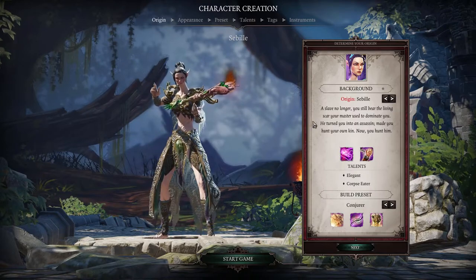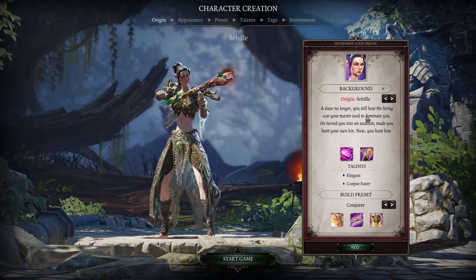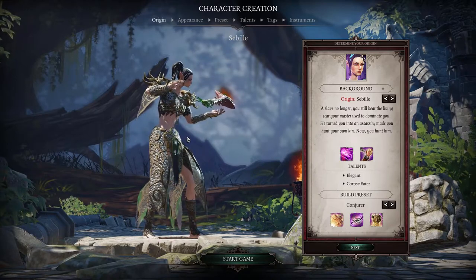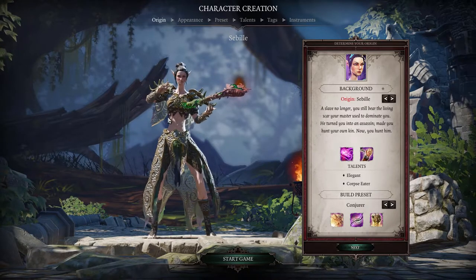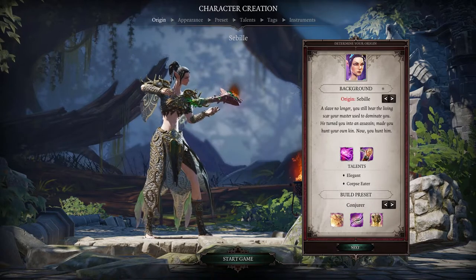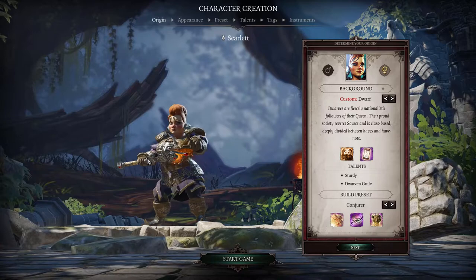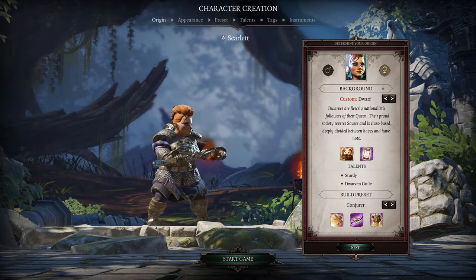Next one up is Sebille, she is an elf of some kind and a slave no longer. You still bear the living scar your master used to dominate you — that sounds a bit nasty. Maybe you're actually going to find your master through this game, we'll see.